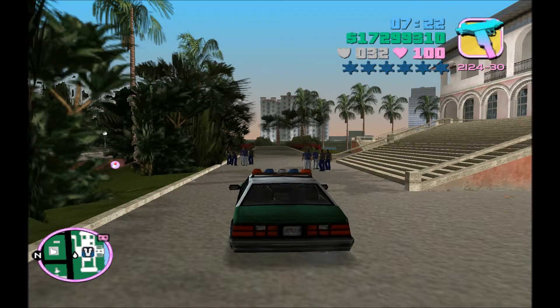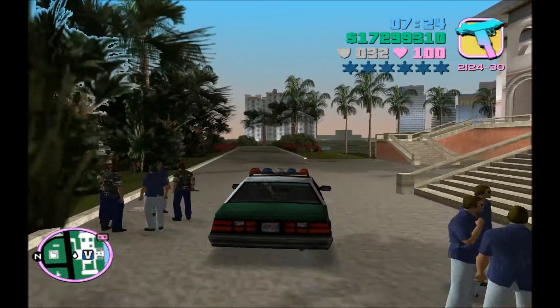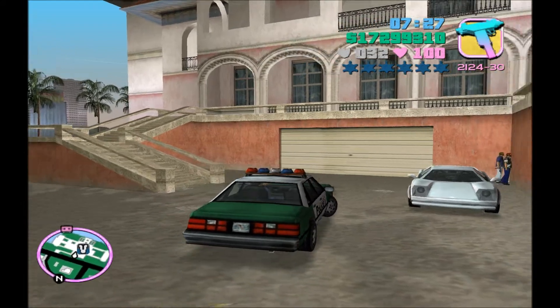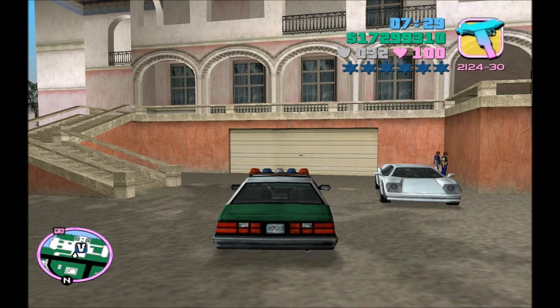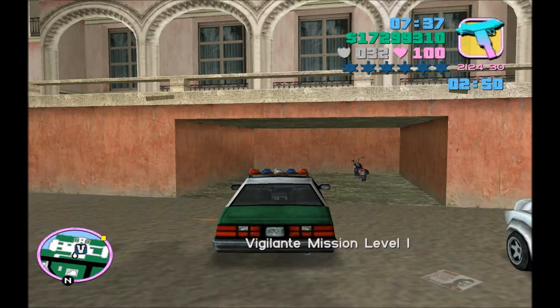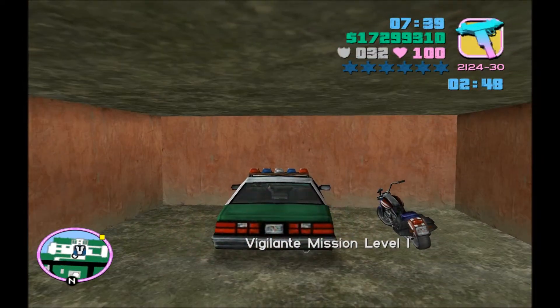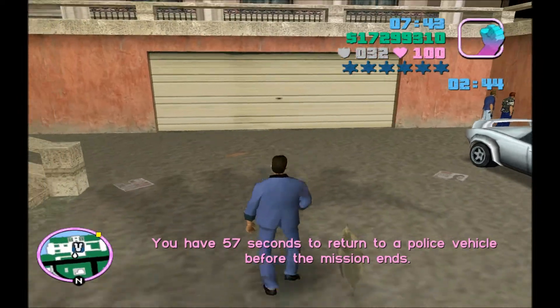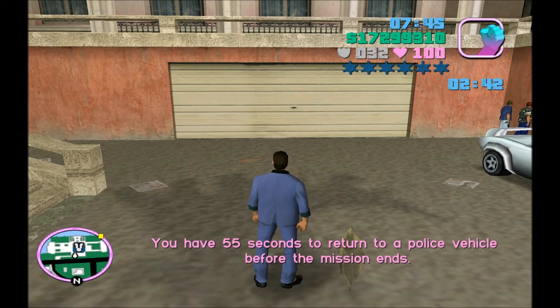First thing you want to have is a cop car — as you can see I have one right here. Next you want to turn on the vigilante missions. On PC it's Num Lock plus Caps Lock. Vigilante. Then you just want to park in your garage like that, go out of the garage, then type in 'big bang.'